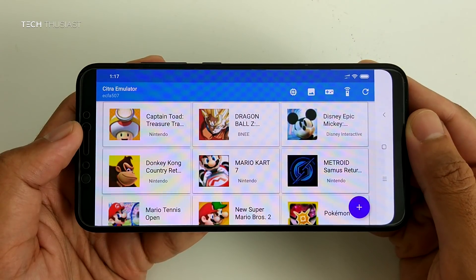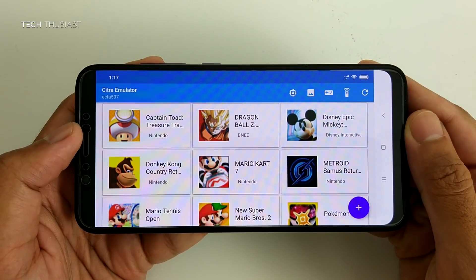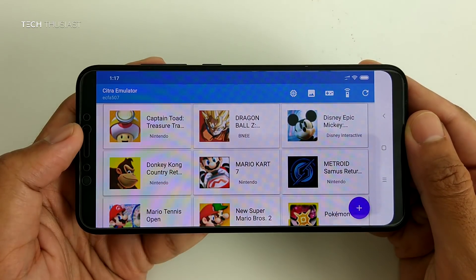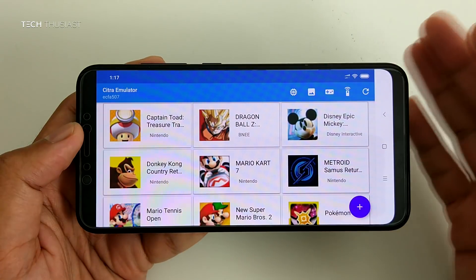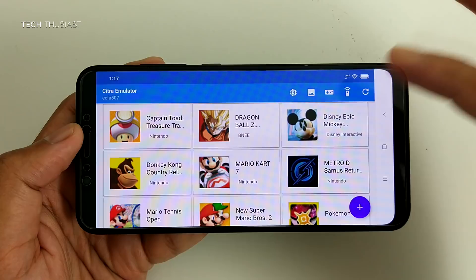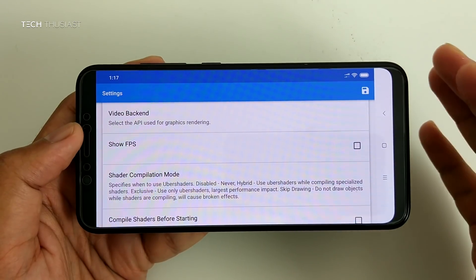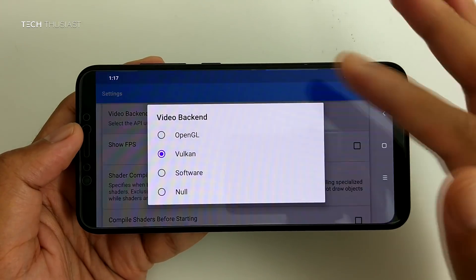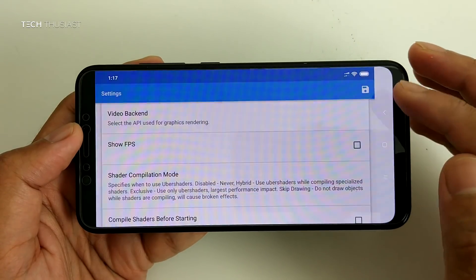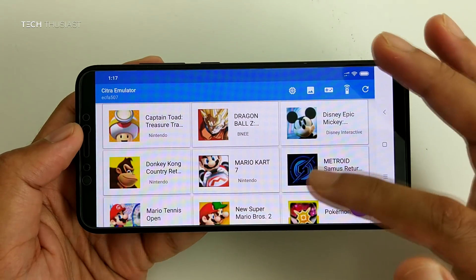Hey, what is going on guys, tech enthusiast here. In this video I will be showing you the new Nintendo 3DS emulator called Citra. The UI might look very familiar to you and that's because it has been copied from the Dolphin emulator. Not all of the settings will work, but what does work is the Vulkan API backend which will give you slightly better performance in the emulator.